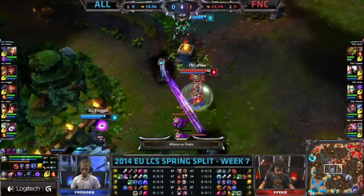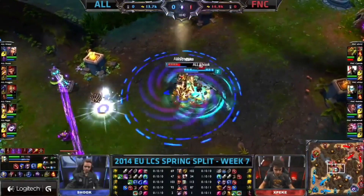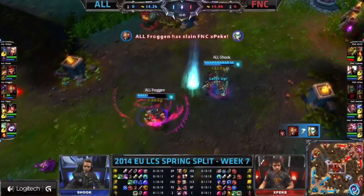How he handles it. We do see Shook coming in from behind. Peke is in trouble. There is a decoy in the Cyclone gonna catch up. Peke — Shockwave flashed away from... What a flash from Froggen!